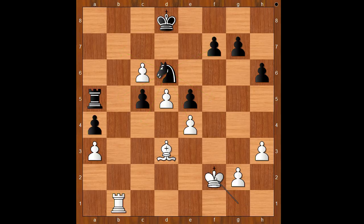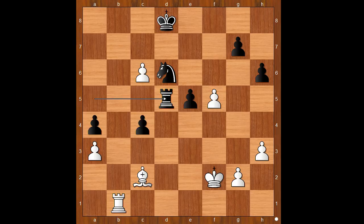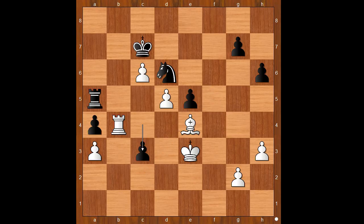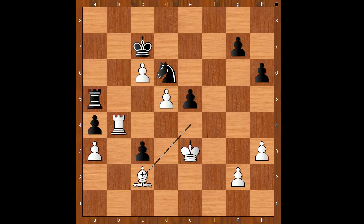The game continued: king to f2 — black to move, and from this moment on, Wesley So played brilliantly. First move: c4, bishop to c2, f5, king to e3. If pawn takes pawn, then rook takes on d5, king to e3, king to c7, rook to b4, f takes on e4, bishop takes on e4, c3, bishop to c2. The other way was king to d3, but then rook to c5 — after king to c2, knight takes on e4, rook takes on e4, king to d6, black stands slightly better. Back to our game, but after bishop to c2, black played the decisive move and white's position fell apart — rook takes pawn on d5.